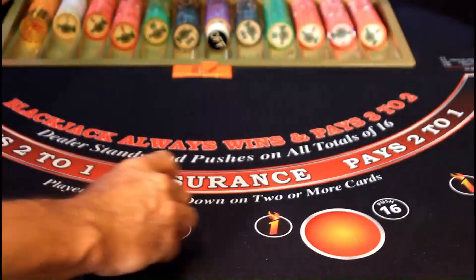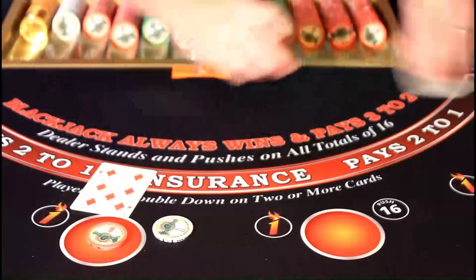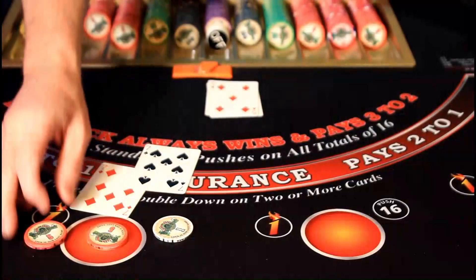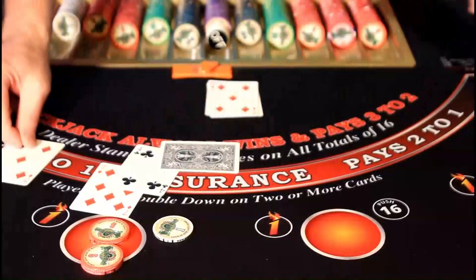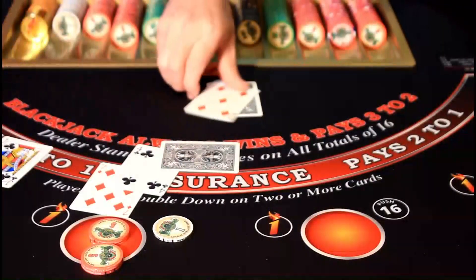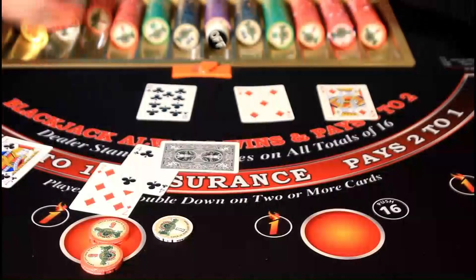Place your bets. Dealer collects the fee. We have a pair of sevens versus a five. Player elects to split. We now have a double-down hand with an 11. We also have a burn-eligible hand — we burn the five. Dealer: player has a 17, and dealer busts. Player wins both hands.